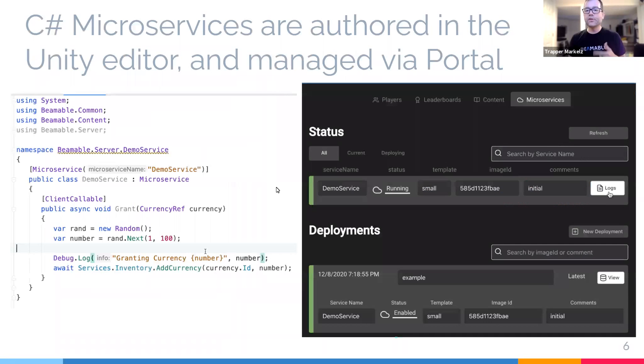Second, Beamable is revolutionizing live game server programming through what we call C Sharp microservices. Build a microservice in your project, write it in C Sharp — all of your server code lives right next to your client code. No need to learn other languages or jump around in other programming environments or cloud code interfaces. It's all there: client and server, all in Unity, your entire game in one place, in one language.